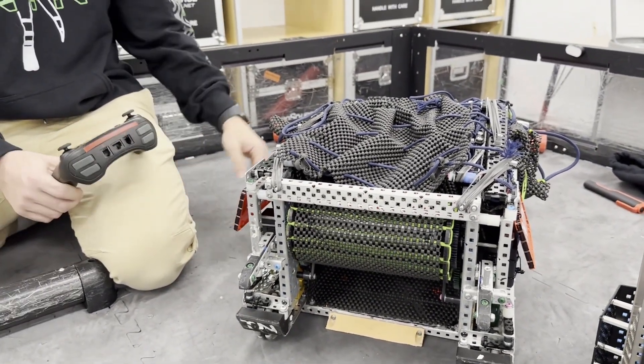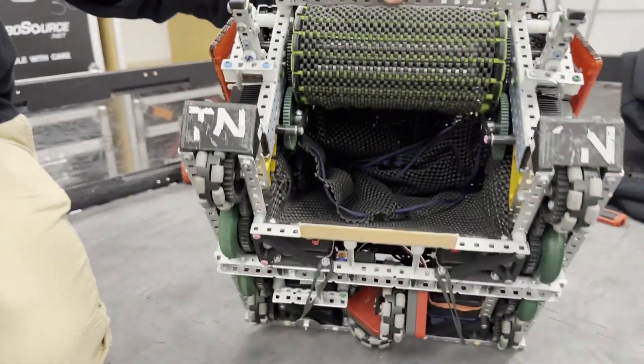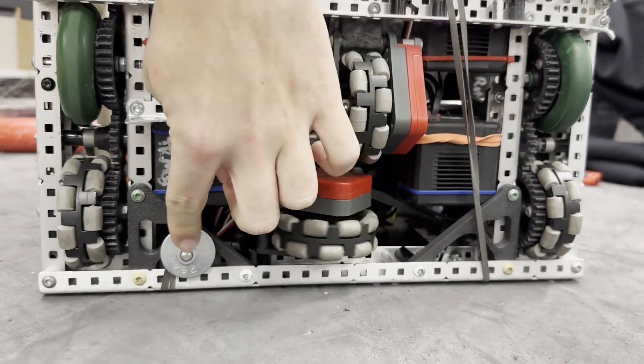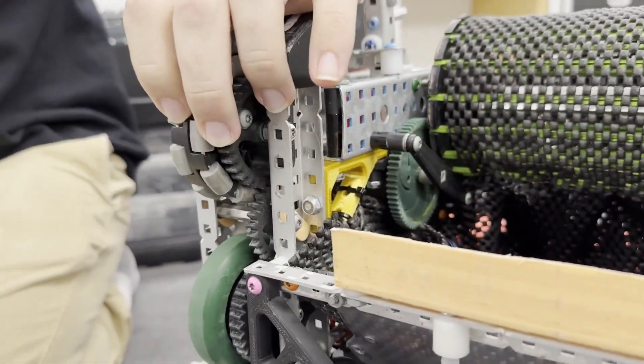We call it Melman because it's tall. We can start with the drive base. We've got the nice odometry down here, a little secret sauce right there. We've got 2.75-inch wheels at 450 RPM.